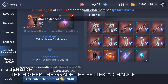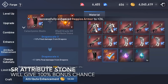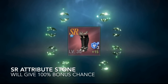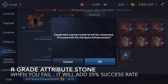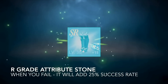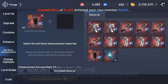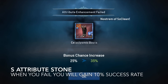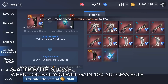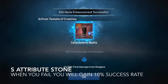The different grades will provide the percent required for a successful enhancement. The SR Attribute Stone or Equipment is guaranteed to give a 100% successful rate. As for the R Attribute Stone, this will give you 25%, or 30% if you use an Equipment. The S Attribute Stone will give 8% successful rate, or 10% if you use an S Grade Equipment. It is recommended to always use the highest grade first when your success rate is at 0.